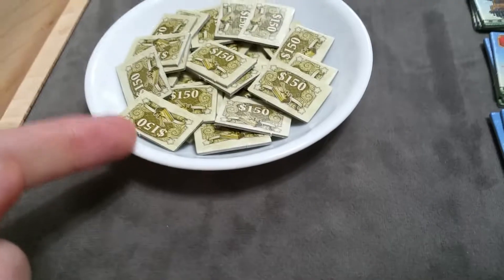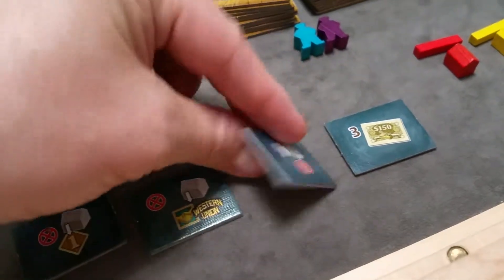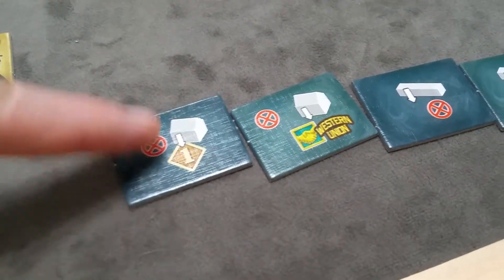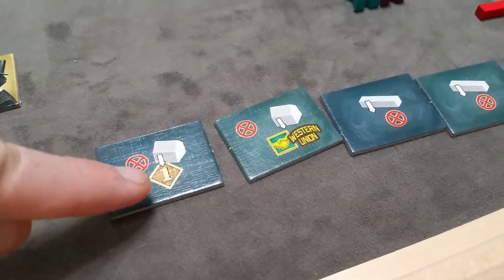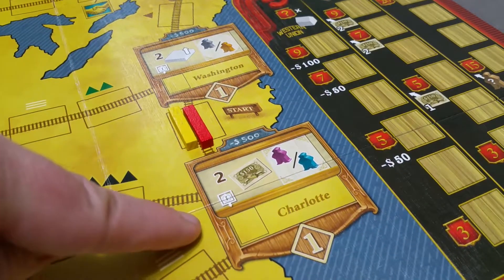Another starting bonus option lets you take three Western Union shares. On the backs of each tile are also potential options. One back option lets you immediately place one station on a city you're connected to — so Washington or Charlotte to start — using the extra station piece.